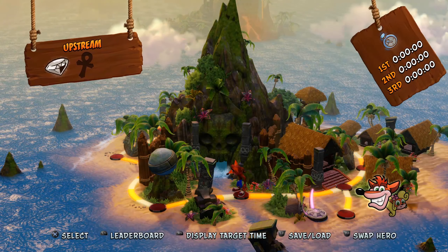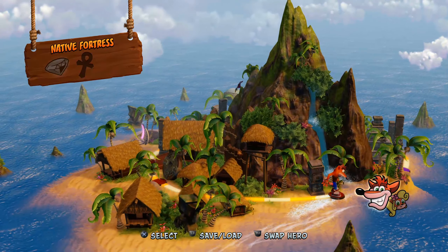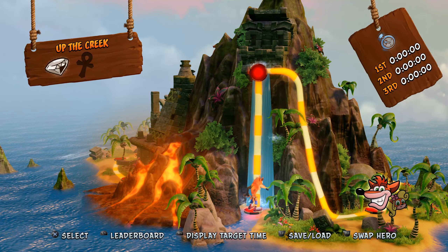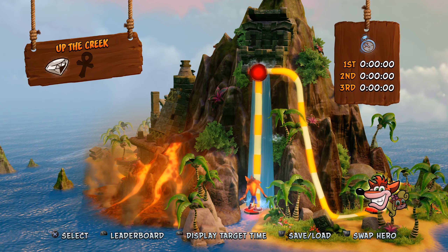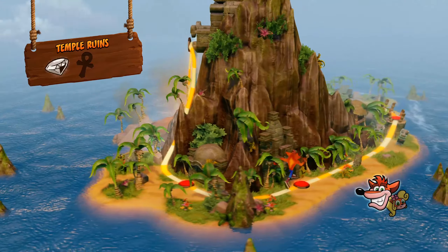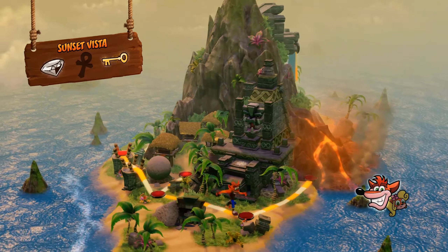I'll quickly show you the ones we haven't got gems for and what color we need. For Rolling Stones you need blue. For Native Fortress you need red. For the Great Gate — which is the third level — you need like a yellow-purplish color. For Road to Nowhere you need a red gem, and for Balderdash you need the last gem altogether.